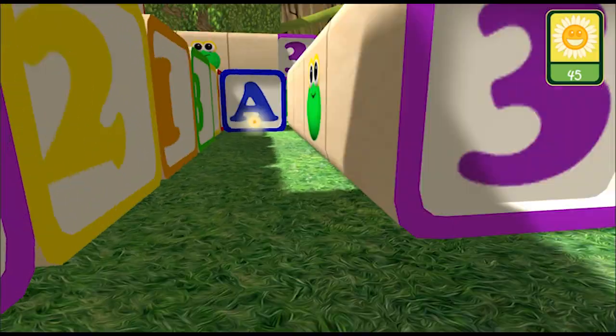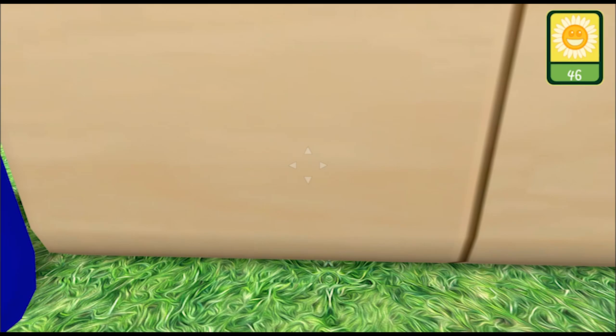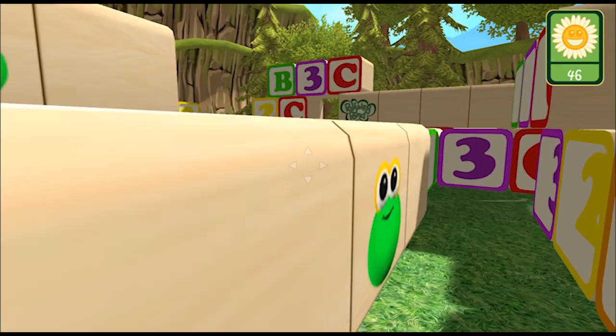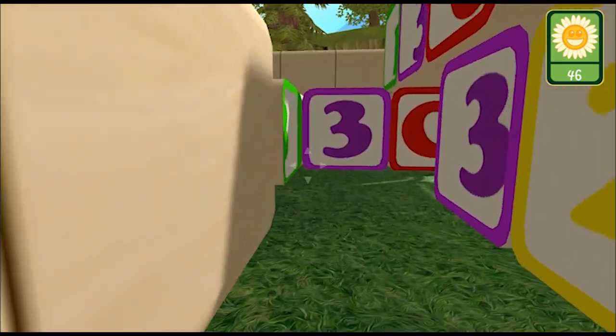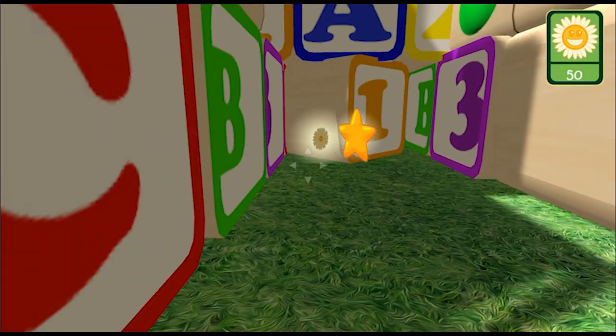It's easier to get through here. There's one down there - let's go get that one. I just hop right on it and it goes into my fun points. See my fun points up in the upper right? I have 46 now. When I hit the next one I have 48, 50. Oh there's a star - that's worth more. I'll get that.